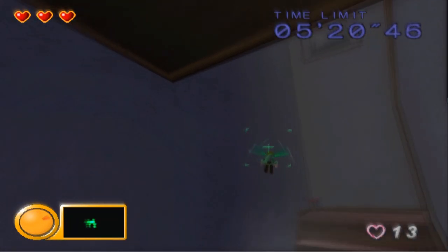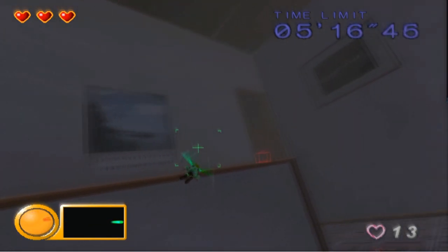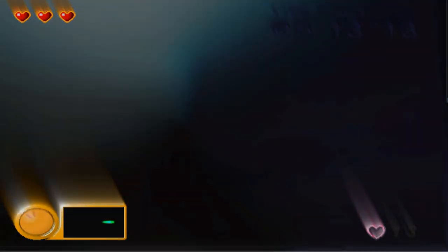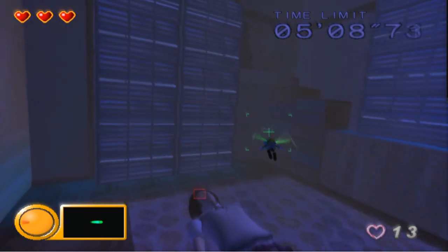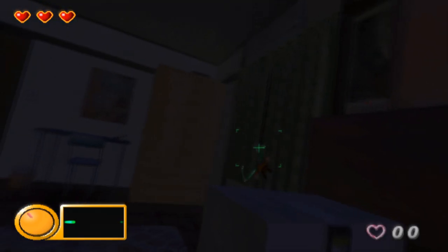I'm one of those people that plays flying games where you push up to go up and down to go down. If you're playing on original hardware, both analog sticks are inverted on the vertical axis with no way to change it, which prevented me from ever beating this game when I was younger. Thankfully on an emulator, you can just switch it to whatever you want.